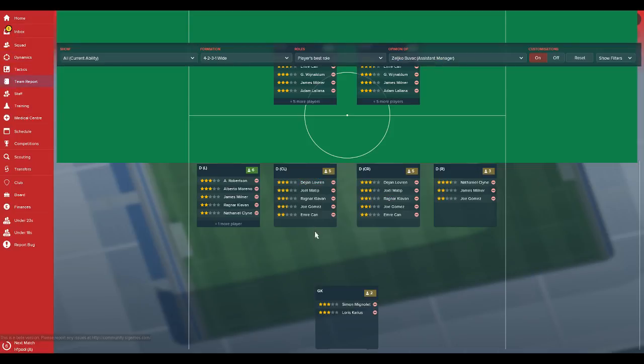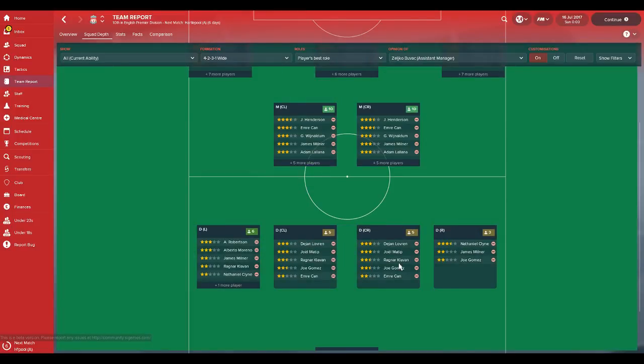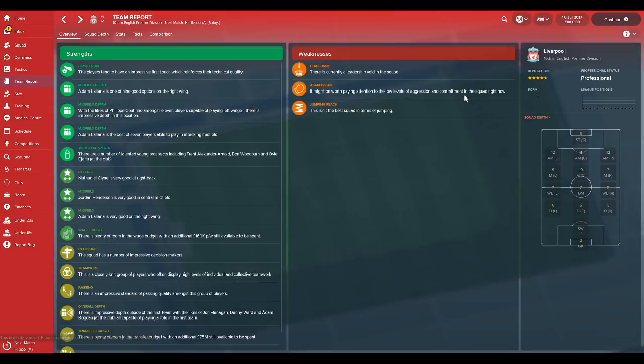As you can see, for Liverpool in the main squad there are only five players who can play centre-back. One of them being Emre Can, probably not one of the best suited. And of course Klavan and Gomez are not quite at a brilliant ability level either.